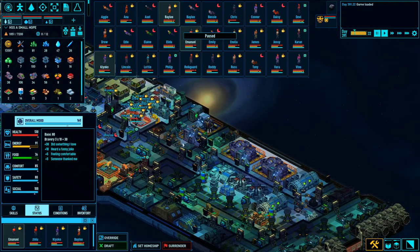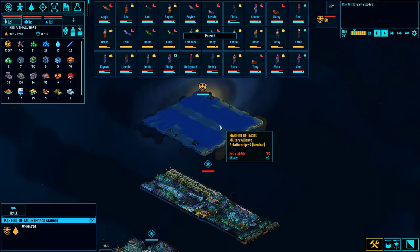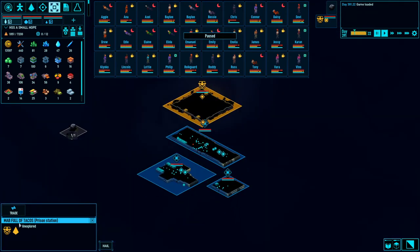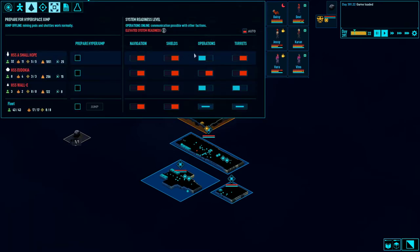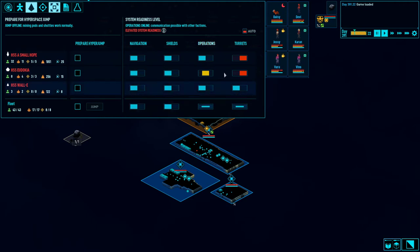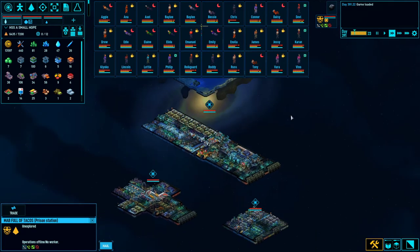Another critical thing — boarding combat is radically different. Let me show you what I mean. We're going to declare war on the MAV Full of Tacos, the Military Alliance Prison Station. I do want to activate Ops on board the Eudokia. We're going to call them and get a formal declaration of war. Let's make sure that we have shuttles available for our away teams.